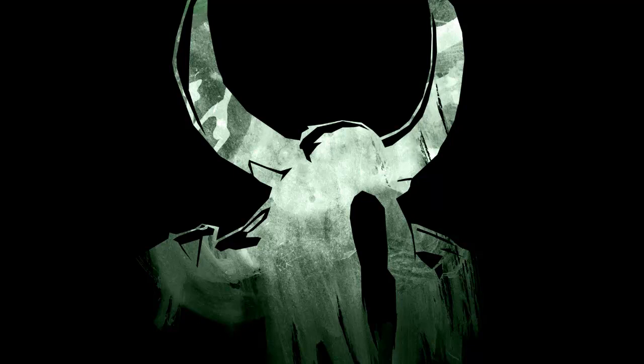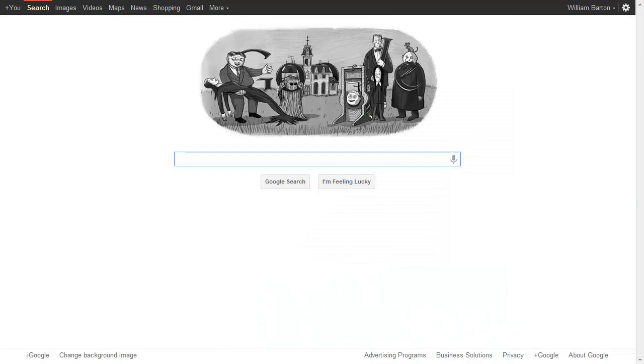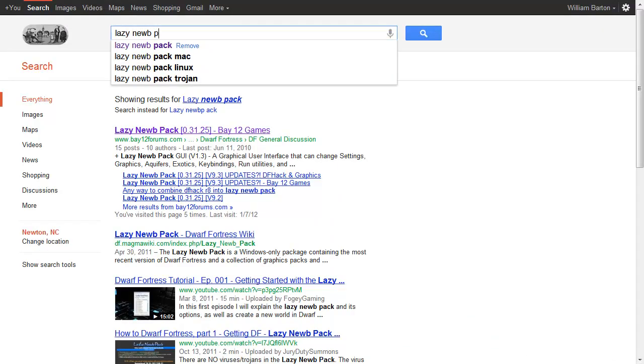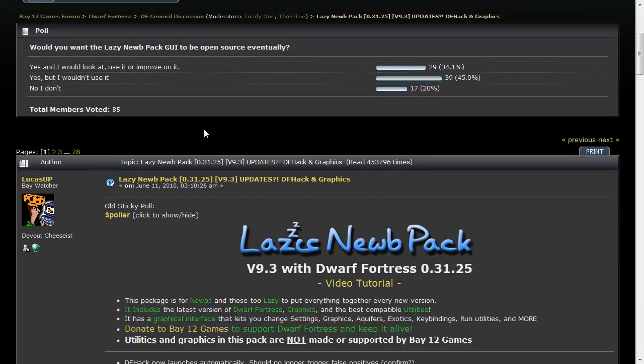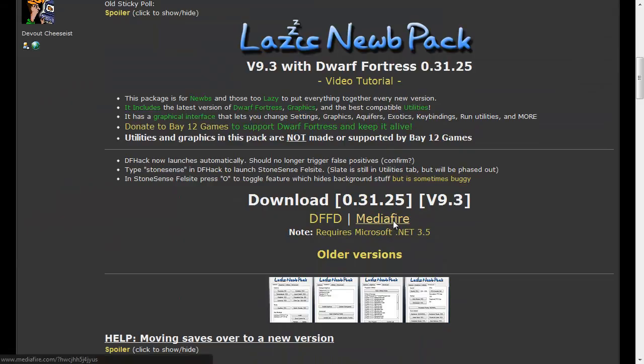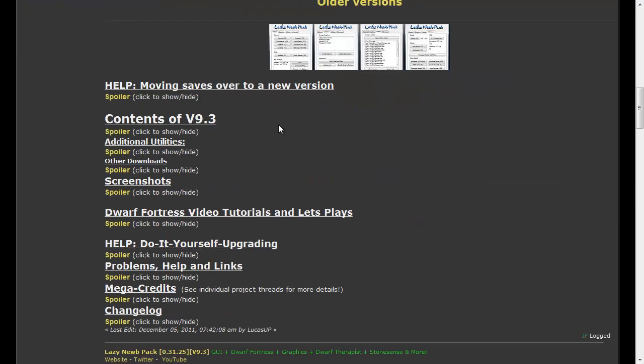The first thing you're going to want to do is go onto the internet and type in the Lazy Noob Pack. You're going to get it from there. Go to Mediafire and download it. I've already done that — you can see it's got some utilities which are already installed, and there are also other tutorials and Let's Plays by other people that you can watch.